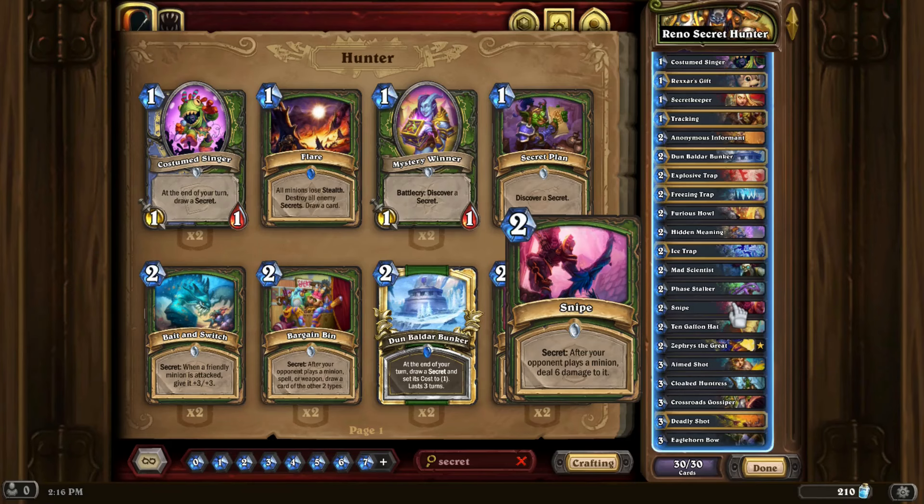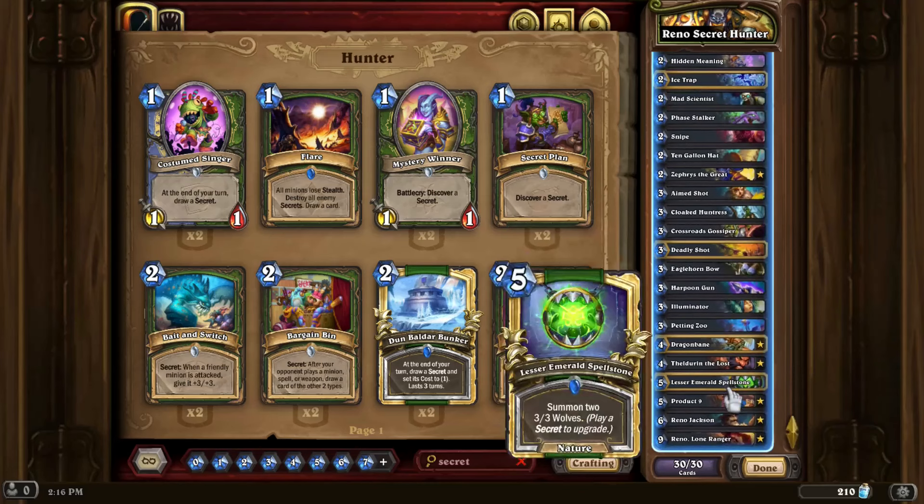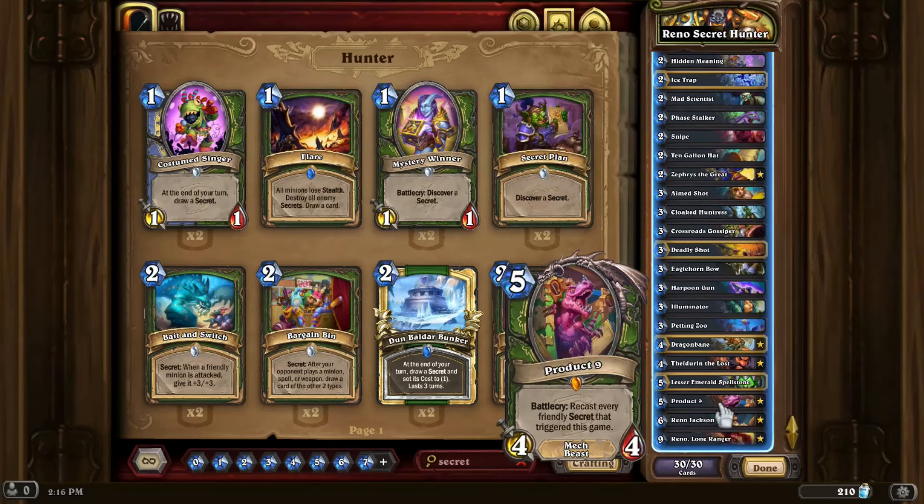We are a Reno deck and can only run singleton copies, but I'm also running the new Product 9, which lets you basically recast every friendly secret that you triggered this game — which more or less functions as additional copies of those particular secrets. The reason we don't run more secrets is because you can only have up to five secrets active on any given board state. You could run more, but then Product 9 wouldn't really be useful. It's not a great card anyway, but let's kind of hide that for right now.